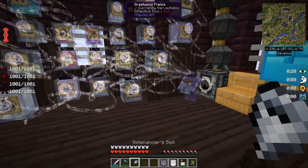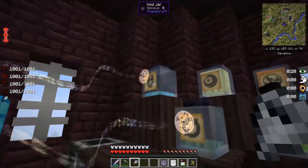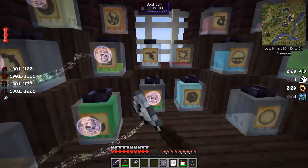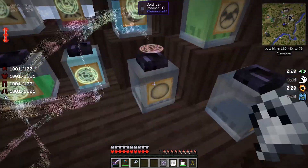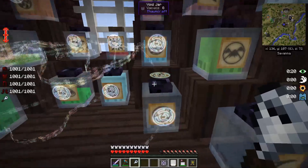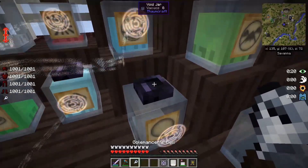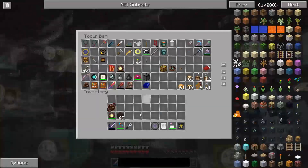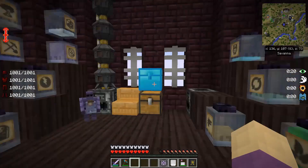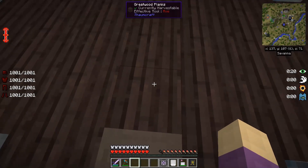This is where the framerate drops happen. This is the only way I've found to make sure that he knows where every single jar is. It destroys my framerate, but it guarantees success on pathfinding.